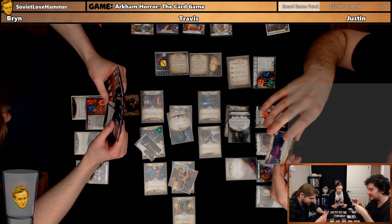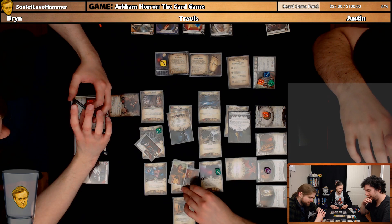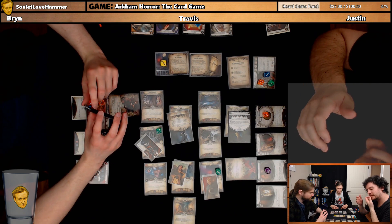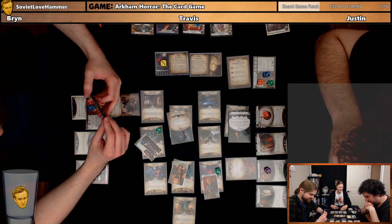Each enemy at Notre Dame gets minus one fight and plus one evade. Test Willpower six. If you succeed, remove one Doom from the current agenda — group limit once per game. Three clues, shroud of three. I can do that — I have seven Willpower. That's my turn, those three actions.